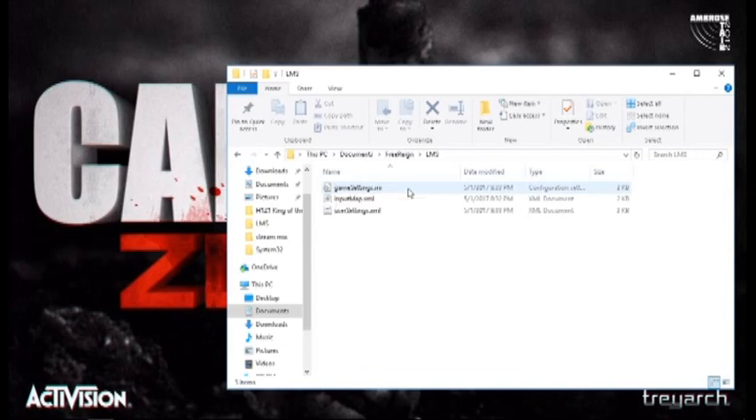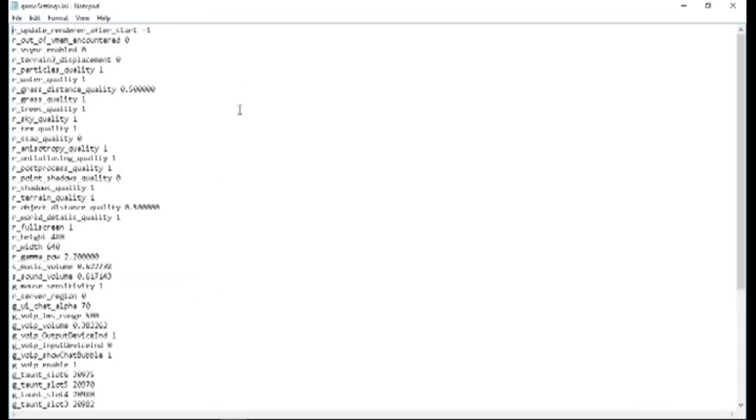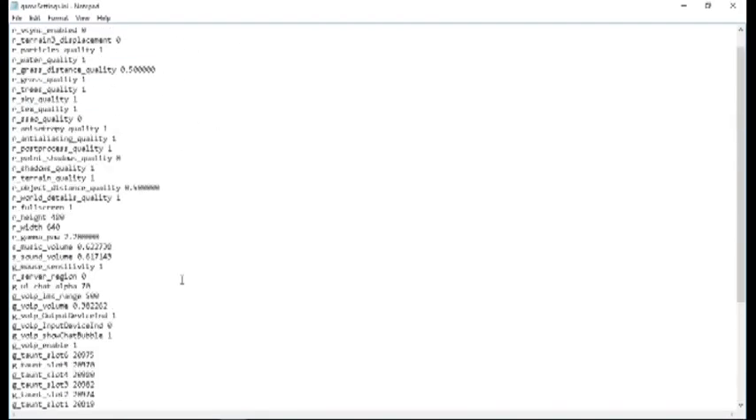In there you're going to find something called Game Settings. What you're going to do is right-click that, choose Open With — some people might have Notepad++, but you don't need that. You can just use Notepad, and here you're going to see a bunch of settings.